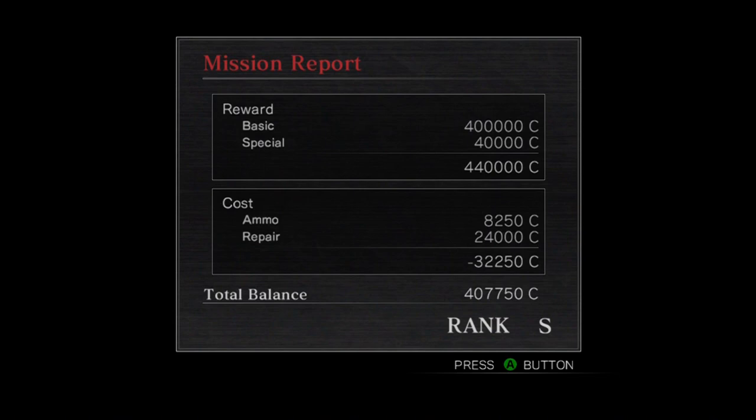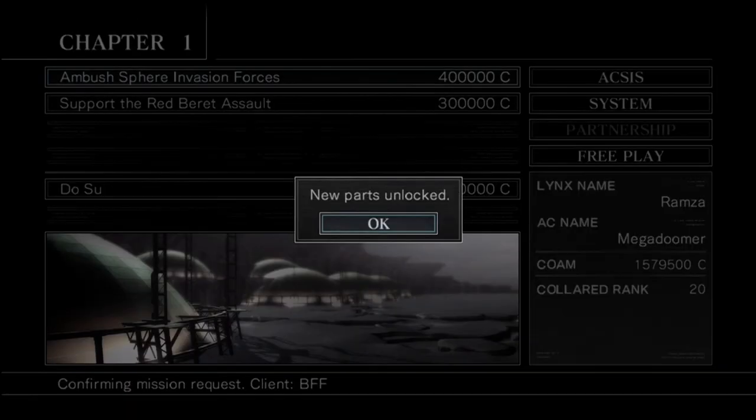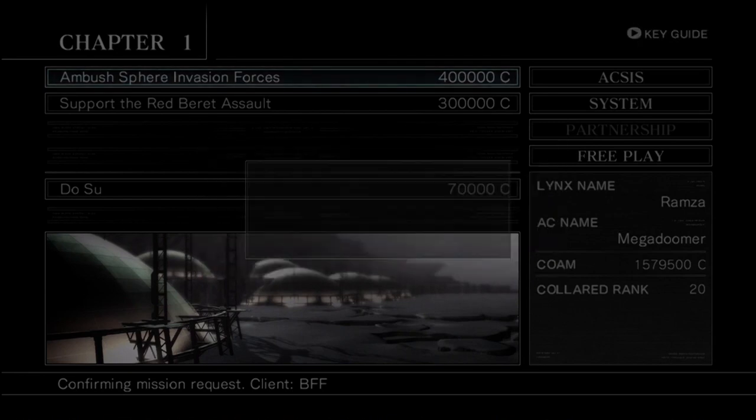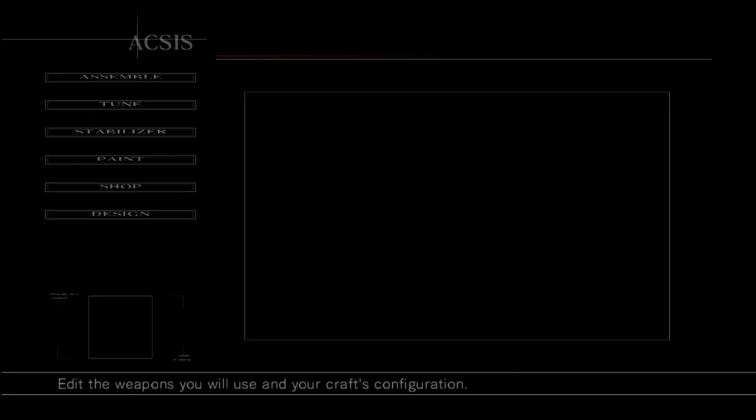S rank! Looks like the special bonus was even more than what we gained — it wasn't that high, but it covered everything we spent, so that's pretty good. We came out above the basic. That's a good mission — quick but solid. New parts unlocked! Following AC schematics — hey, we got new stuff in the store!